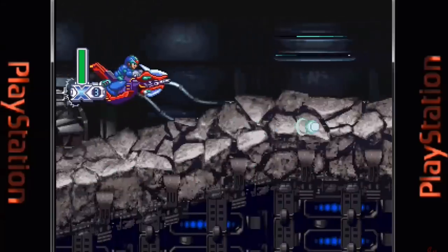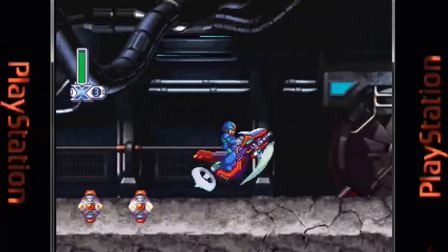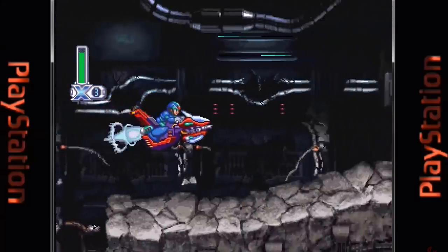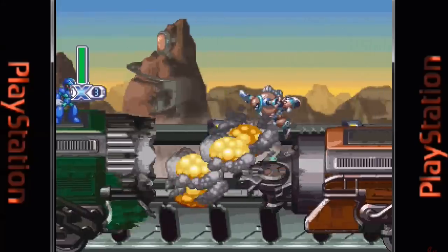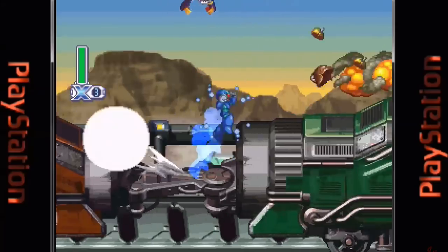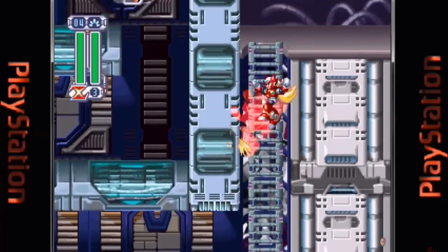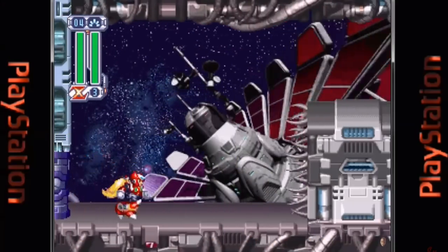The giant floating city Sky Lagoon crashes down to Earth and in the process kills millions of innocent civilians. Soon the fingers point to Repliforce as being behind it, so X and Zero investigate their plans to build a utopian space station, but something more sinister is lurking in the background. The gameplay is very similar to the previous games in the series, with X's trusty X-Buster being used as his primary weapon. Zero is fully playable in this game. He shares a few of X's basic mechanics such as dash and climb, but plays differently in terms of combat.